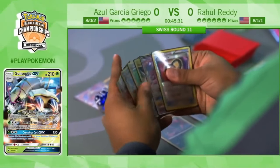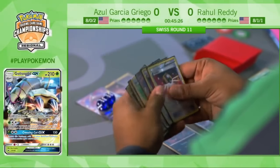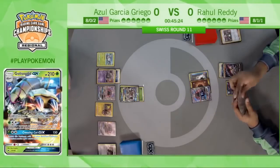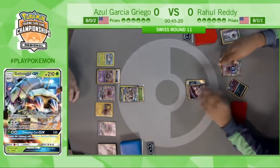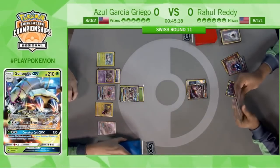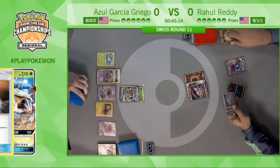Rahul plays a Sycamore, discarding his hand of five — that's a lot of resources you don't want to throw away. We see Rahul dropping his first Zorua onto the bench on turn three here, just not really putting a whole lot together.